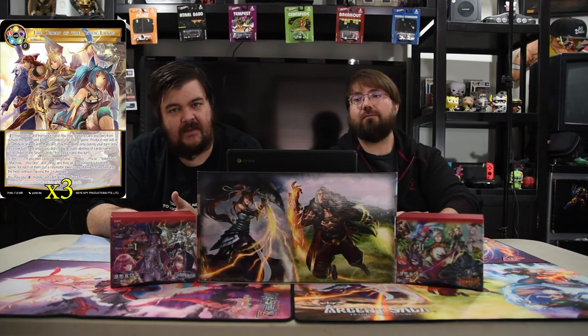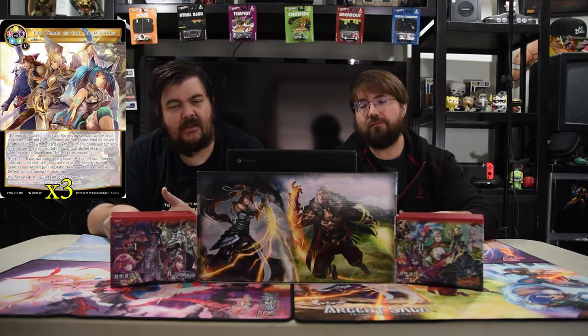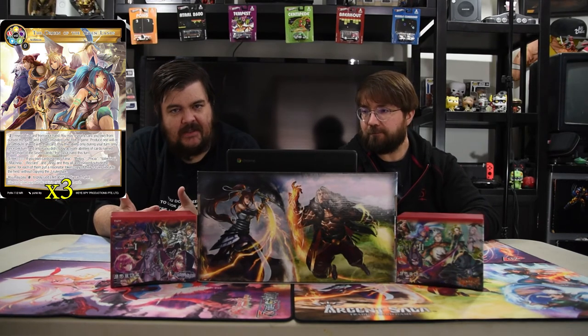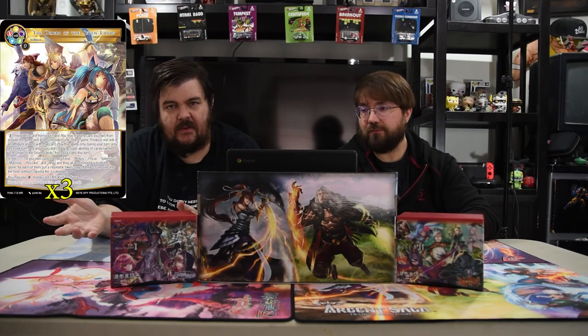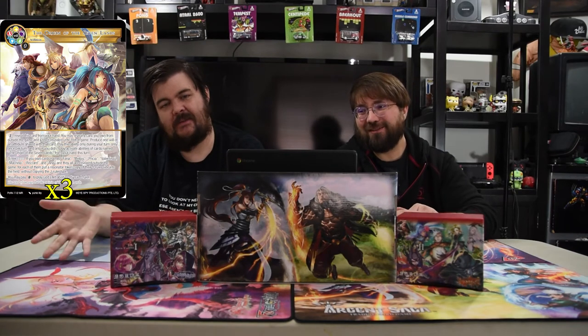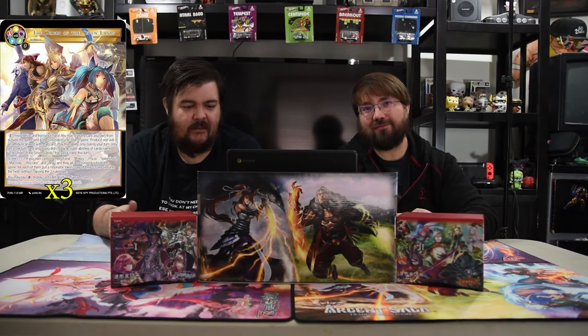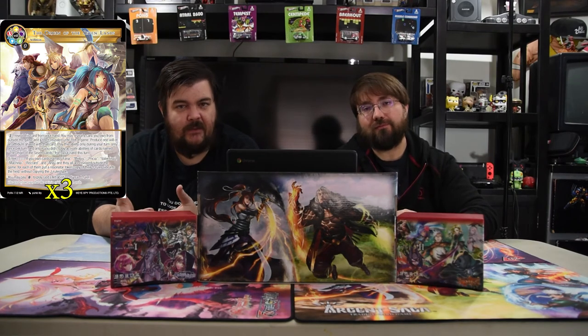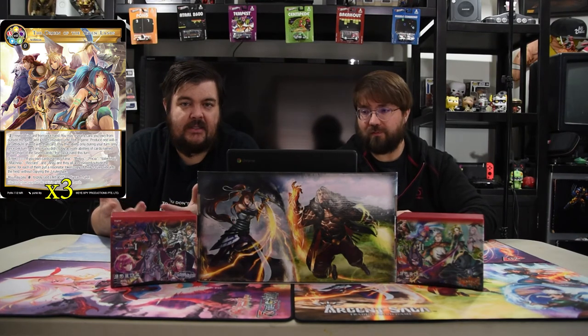Once per turn on your turn you activate it — you're not wasting mana or a will, it's a filter, which is awesome. Ideally you have Origin of the Seven Lands in your hand turn one, then use it every turn to reveal one of the seven leaders. By turn seven you have all seven dudes revealed, then you play it and they all enter the field. You do get their J-Ruler Gods Arts but you have to pay for them — still fine because you get seven abilities to just do things.